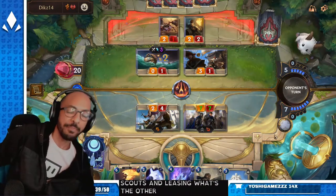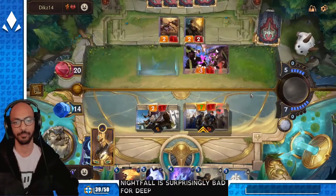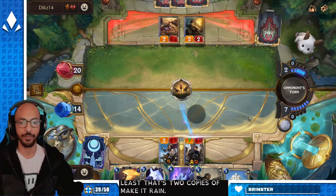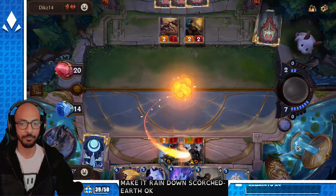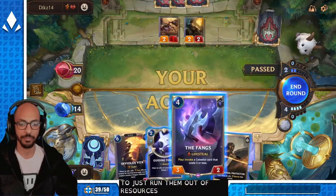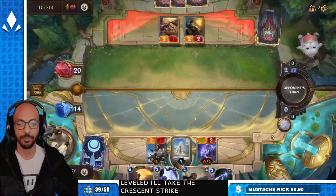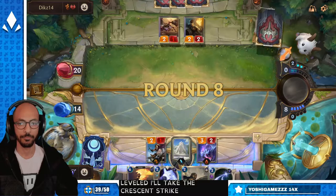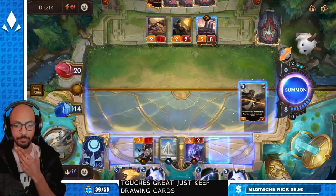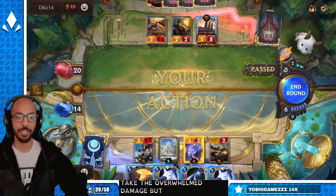Apart from Scouts and Lee Sin, what's the other bad matchup? Nightfall is surprisingly bad for Deep, in my experience at least. That's two copies of Make It Rain Down. Scorched Earth. Their Swain is leveled — I'll take the Crescent Strike. Guiding Touch is great, just keep drawing cards. I'll do Brightsteel Protector; we still take the Overwhelm damage but offset a little bit of that.